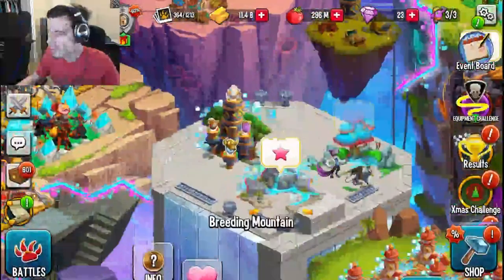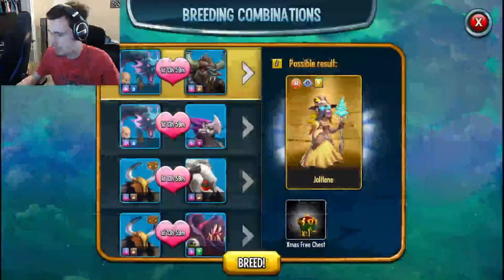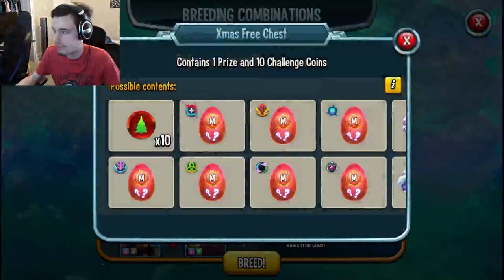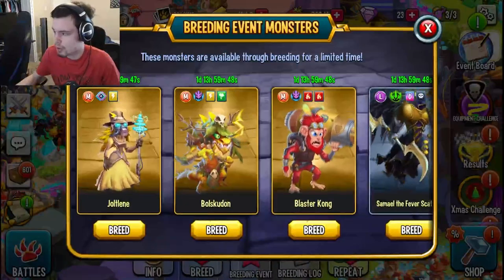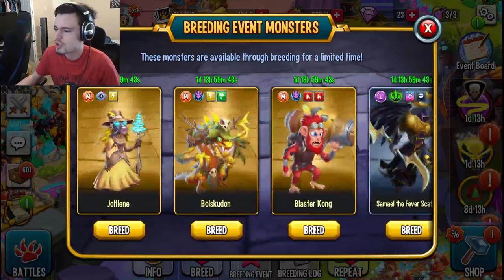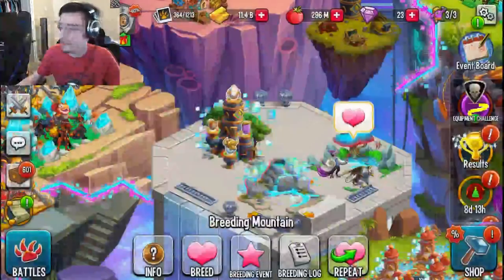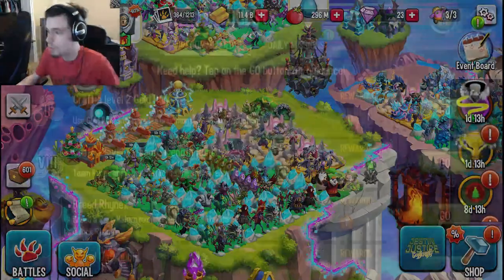The next way is through Breeding Events. Click on the Breeding Mountain, click on Breeding Event, click on Breed, and you can see that you get a chest if you get the monster. Keep in mind it is only when you get the gold background monsters — it will not be given if you get the silver ones. So make sure to do the gold background monsters in order to get the chests.